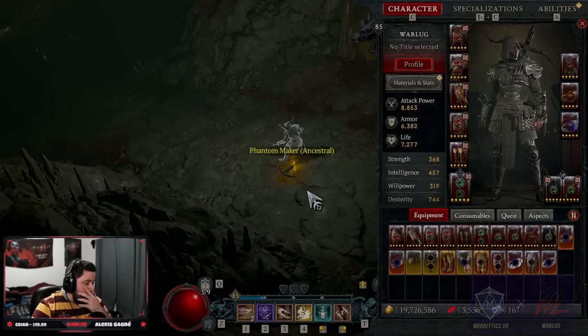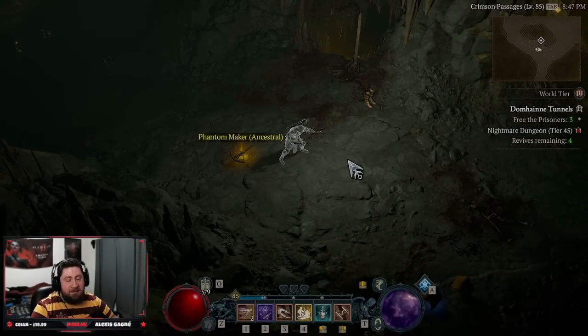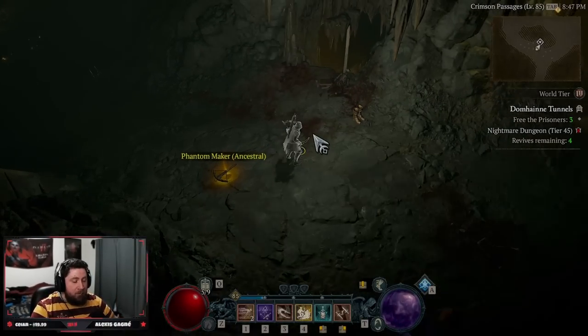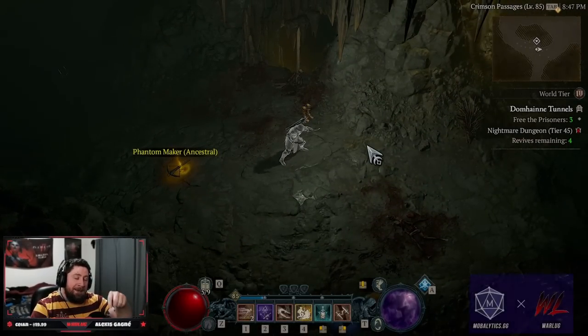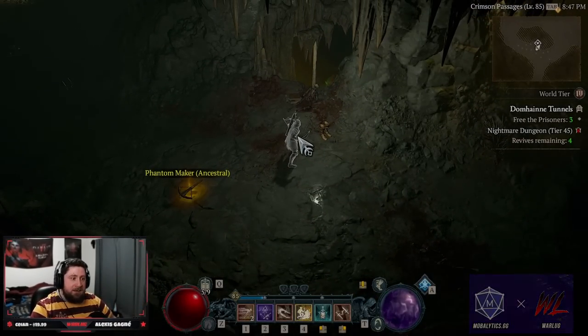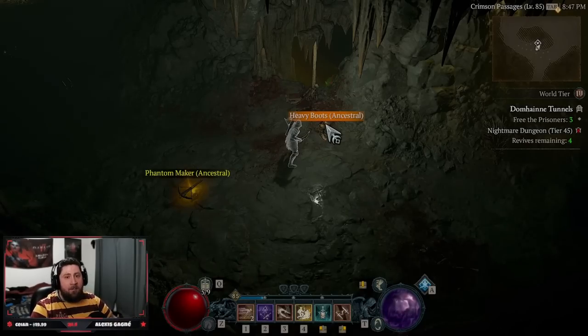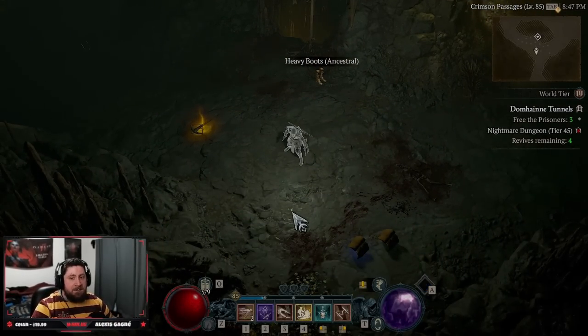That is our Shadow Imbuement, Shadow Blades build. We are insanely fast and we do a ton of damage. Like the video, comment down below with your thoughts. The build link will be in the description on our Mobaletics profile — big shout out to Mobaletics and our partnership with them. Go check out all my builds over there, and as always, stay gaming and I'll catch you guys in the next one. Peace.